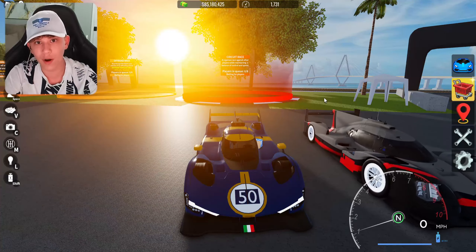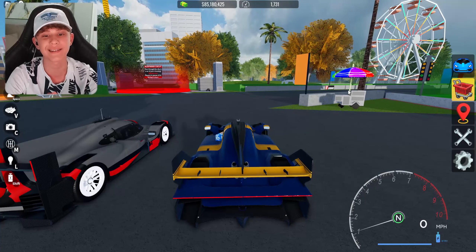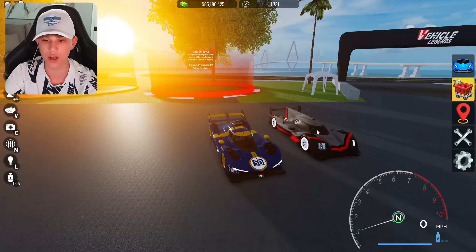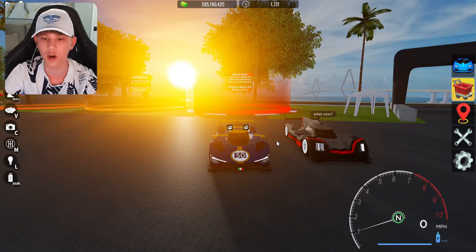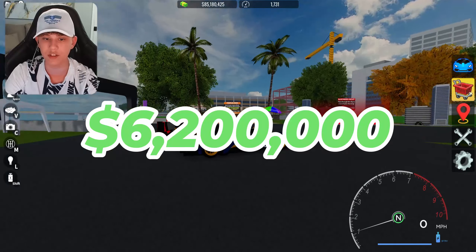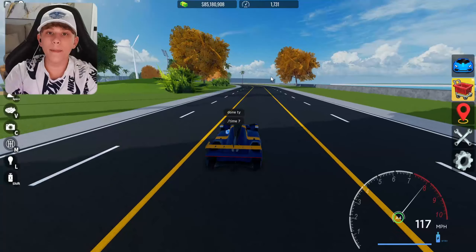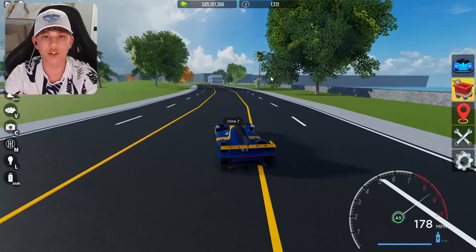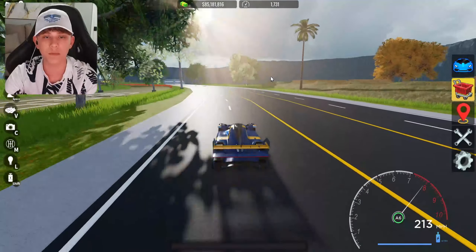I'm gonna be honest — the highway race and the circuit race is much more important than the drag race and the model of a car. So I think I'm gonna have to give Porsche the win for this. Congratulations, the Porsche is better than the Ferrari. These cars are basically the same price of $6.2 million, so if you're looking for which one to buy, the Porsche is what you're gonna want to get. Unfortunately, that is gonna be everything for today's video. Drop a like if you enjoyed — I would truly appreciate it. Also make sure you subscribe, ring that notification bell. See you next time for another upload. Peace.